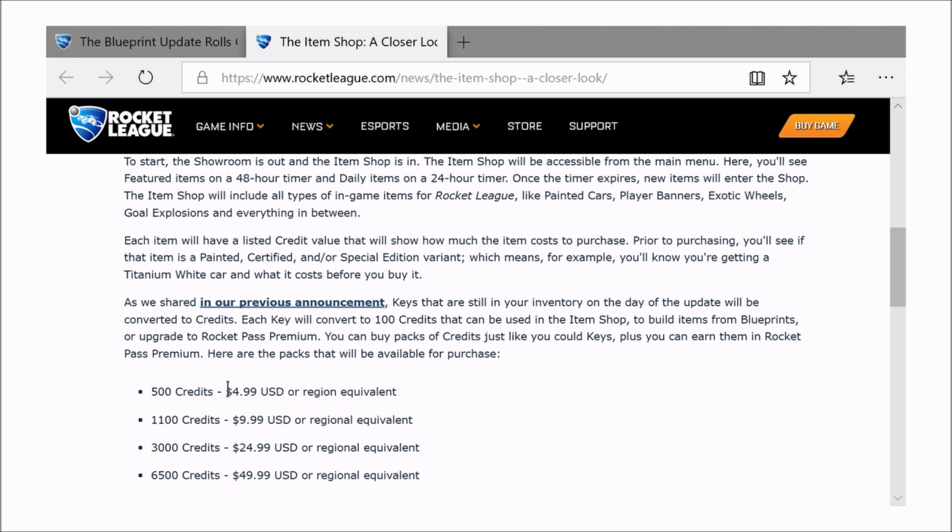There is no $1.50 option — they took that out. You can purchase between five dollars and fifty dollars: 500 credits for $5, 1,100 credits for $10, 3,000 credits for $25, and 6,500 credits for $50. These are U.S. dollar prices, but there will be your regional equivalent.